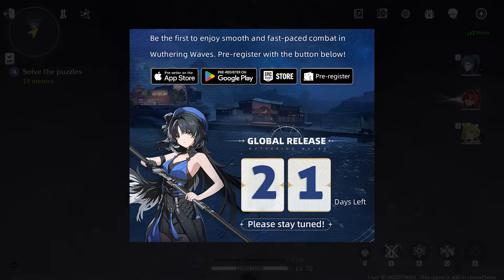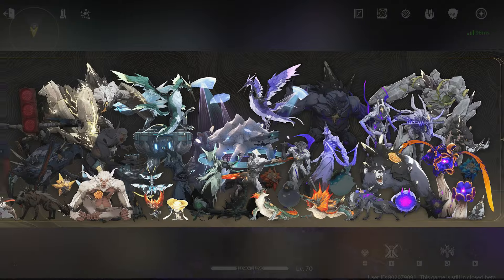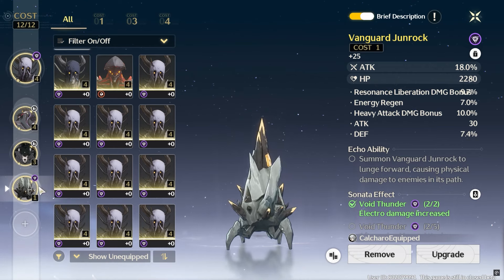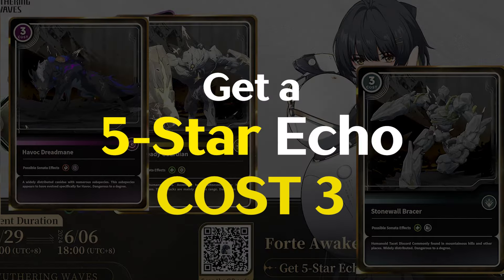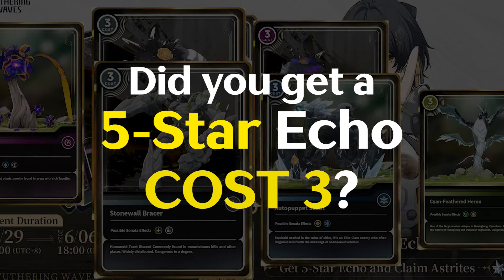While you wait for the official release of the game, why not try this web event and get early access to one of the 5-star Echoes? There are three types of Echoes based on their cost: 1, 3, and 4. From this event, you can get a 5-star rarity up to cost 3. So now the question is, did you get a 5-star Echo with cost 3 from your summons?